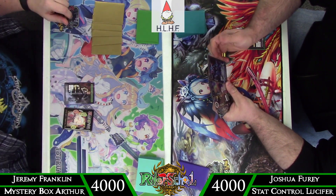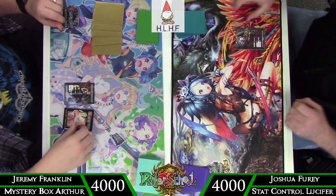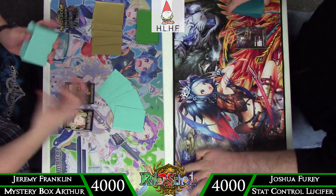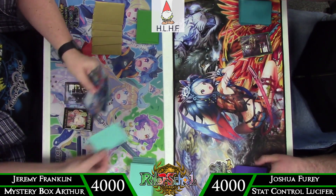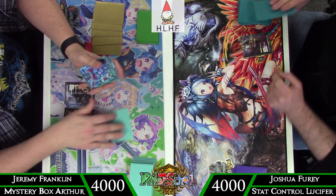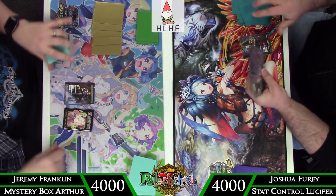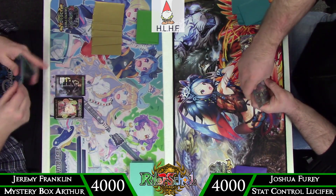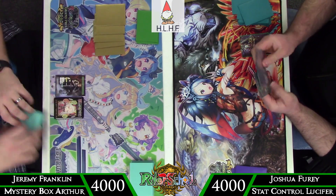The Arthur list is very aggressive. It plays a lot of one drops and its whole idea is just to flood the board, amass a ton of pressure, and then if your opponent answers that, you eventually get to a point where you can play Mystery Box once or even twice. You just reflood the field and keep applying pressure that way. The Lucifer deck does have a pretty standard discard package in it, but it's predominantly a creature based deck.